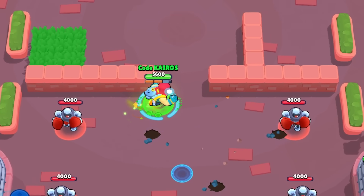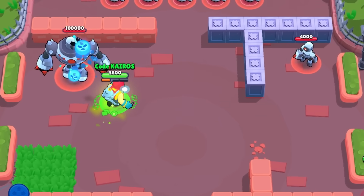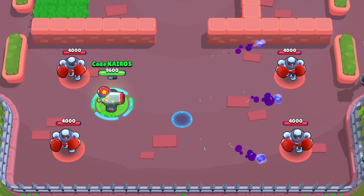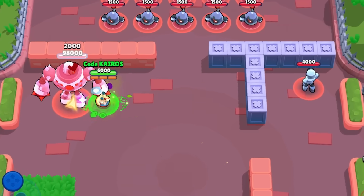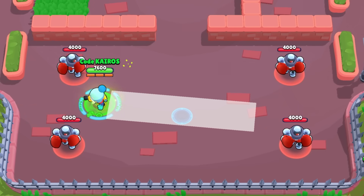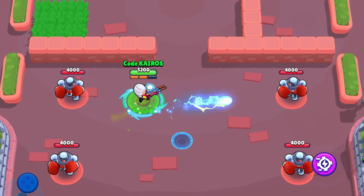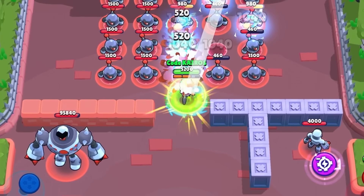Grom's mutation gives him four additional projectiles in an X shape on his super, making it very hard to dodge, plus an increased super charge rate. Bonnie's mutation fires two additional projectiles while inside Clyde, and her super stuns opponents when she lands. Gale's mutation makes his attacks wider — you can essentially auto-aim with him 100% of the time. Belle's mutation makes her attack split into five projectiles on impact, bouncing onto additional nearby enemies, though projectiles don't split if they miss enemies or hit walls.